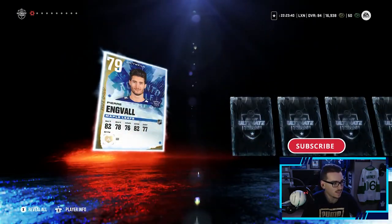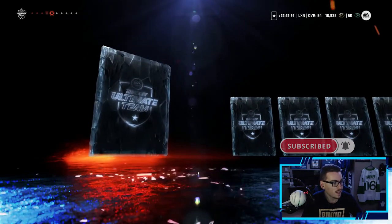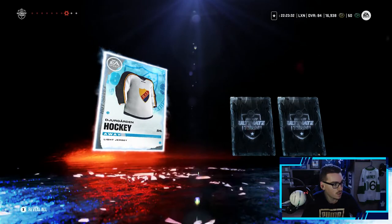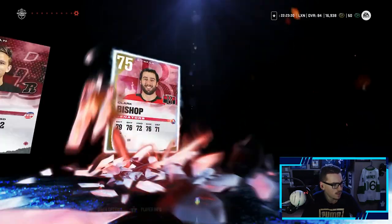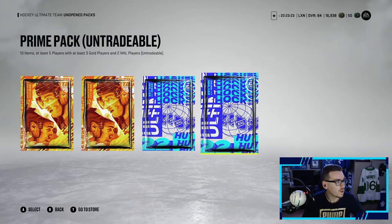An x-factor would be great. I think this is our best chance of getting an x-factor - in a premium pack, probably not. So let's keep it going. Frederick Goch, Frederick Goch shape here, Angle being the best player that we have, and that'll be the best one in that pack.